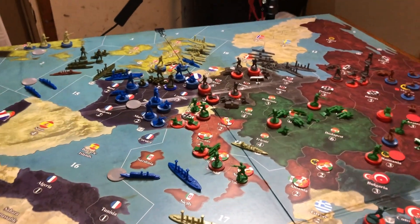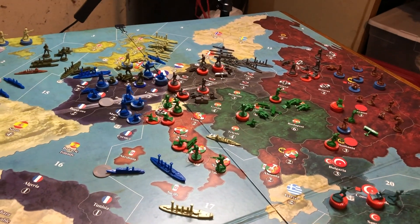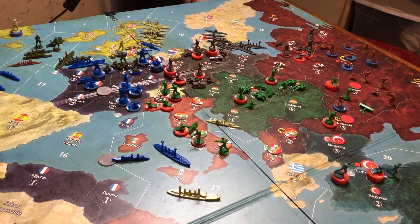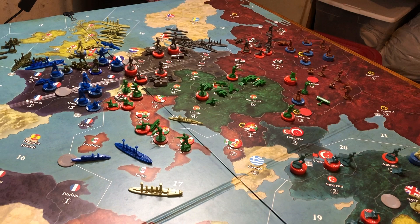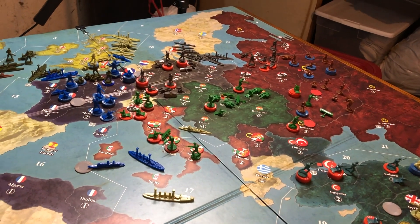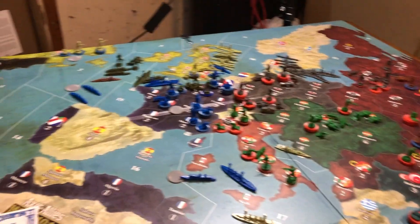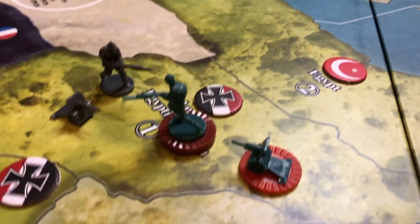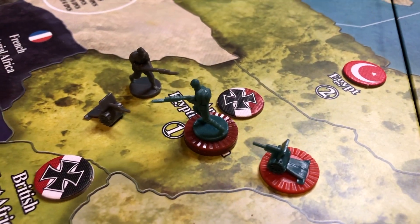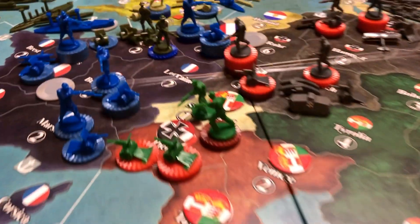Hey everyone, it's the Chaplain coming to you with a little 1914 here in my mobile command center, playing with my buddy Greg. He is the Central Powers and I am the Allies, or the Entente if you will. The game has had very many interesting turns — for example, 11 Ottomans in German-occupied Anglo-Egyptian Sudan.